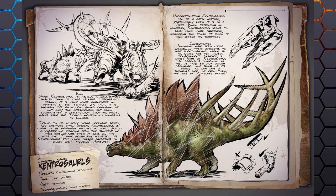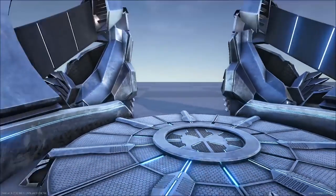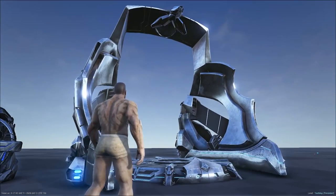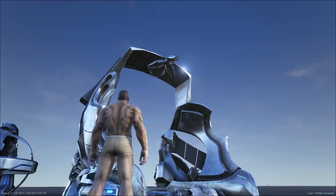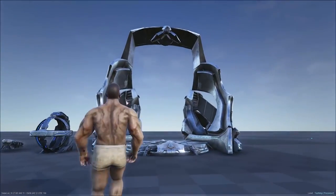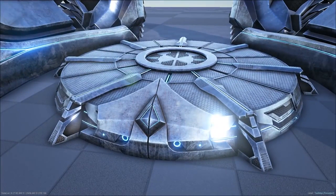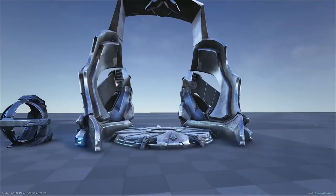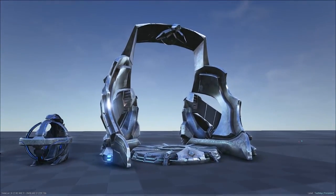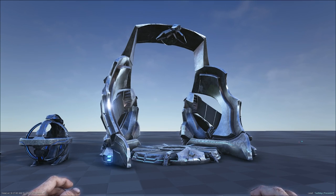Now let's move on to the tech gear. We're getting the Tech Cloning Chamber — a new tek-tier structure that lets you clone your dinos for the cost of element or element shards. There's a catch though: there's a chance it destroys your creature entirely, but also a chance of producing a better creature than the previous one. It's essentially gambling your dinos. The reward for getting a better creature is great, because you can then clone that improved one and potentially keep getting better and better dinos.